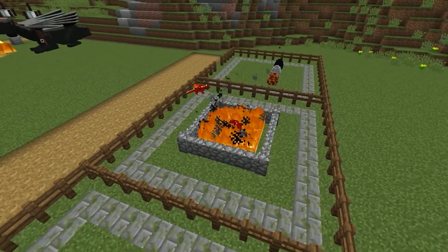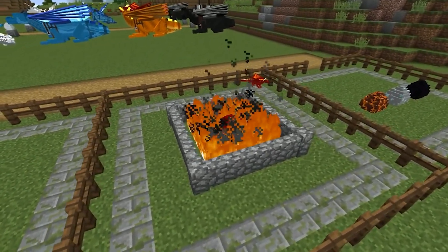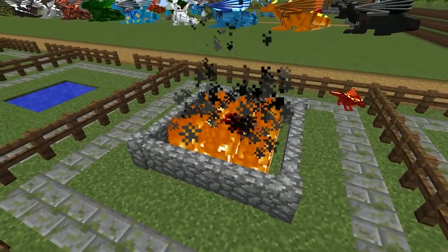Of those you find in hell, you can only change the eggs of skeleton dragons. The eggs of hell dragons and edge dragons don't change.